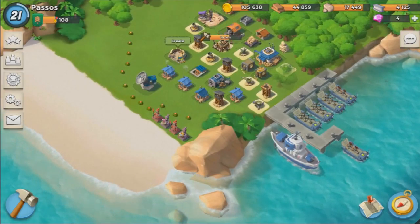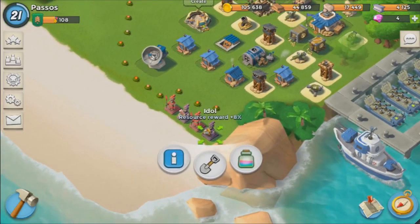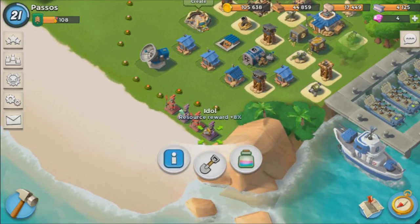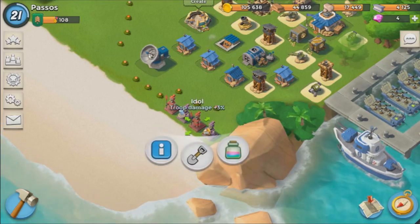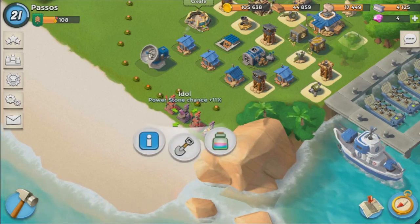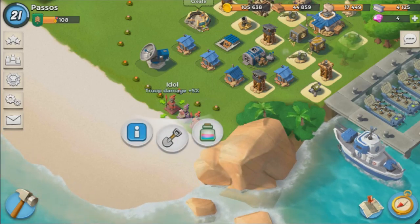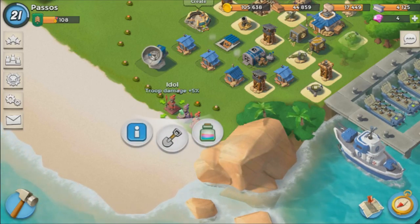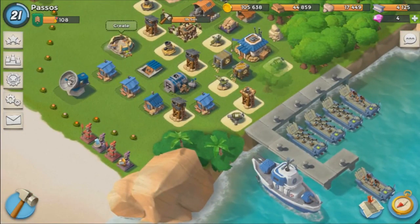As for statues, I got my Darkness Idol which gives me an 8% resource reward — very good for farming early on. I got my Destruction Idol giving troop damage +3%. Another Darkness Idol for power stone chance +11%, and a Destruction Idol for troop damage +5%, giving me a total of 8% extra damage, which is really good for my zookas.